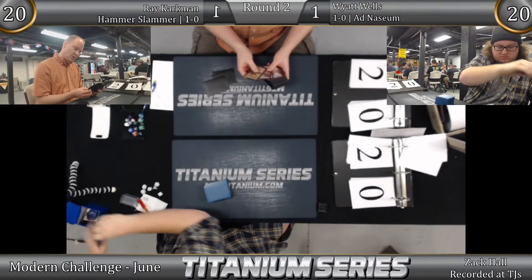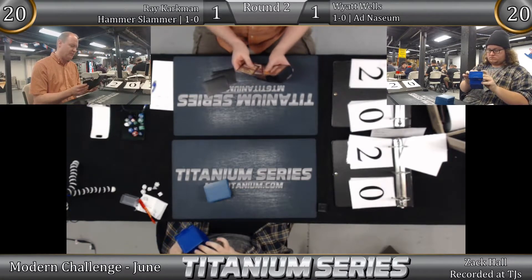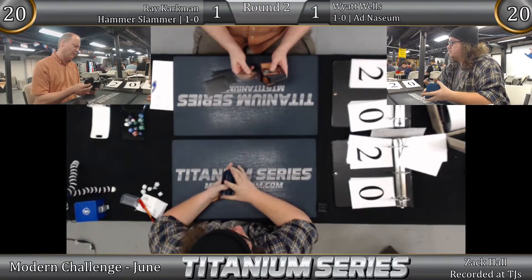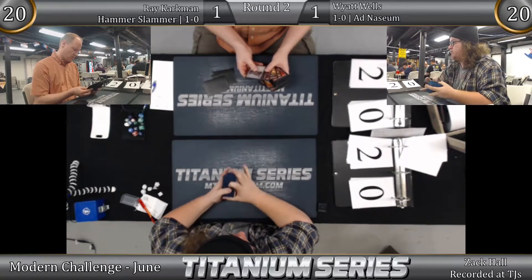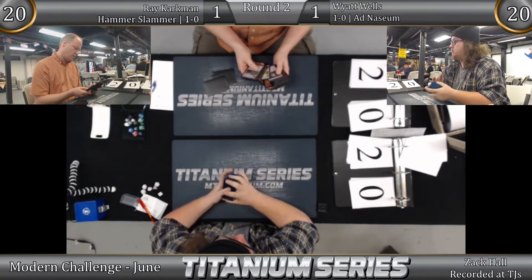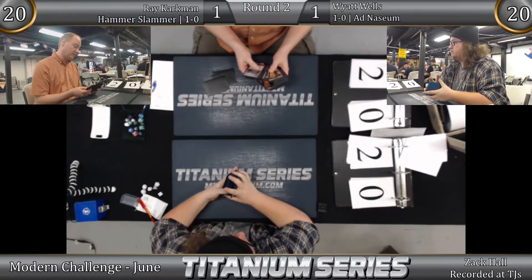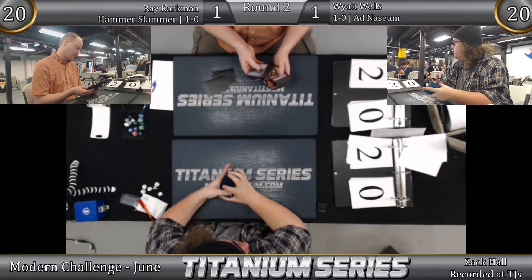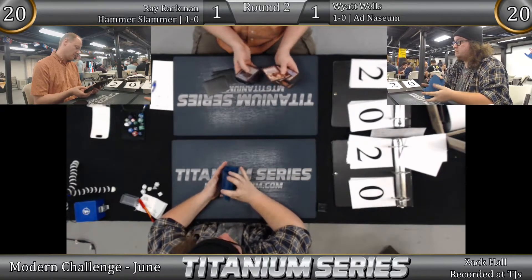These players are fighting for the chance to go 2-0. Ray is re-sideboarding: putting back in the Tormenting Voices for those useless cards he sided in that didn't work, like Ricochet Trap. He has Witchbane Orb in, Ratchet Bomb — good. Grafdigger's Cage won't do anything; maybe he thought Wyatt was trying to cast Empty the Warrens. He should definitely side out the Grafdigger's Cage. Sweltering Suns and Anger of the Gods are in.